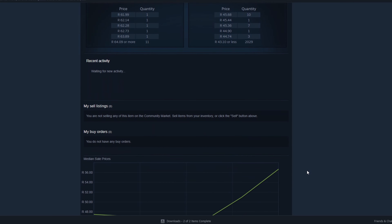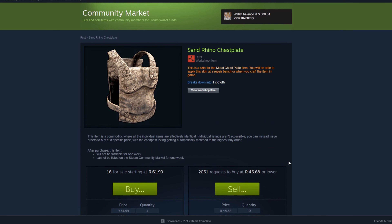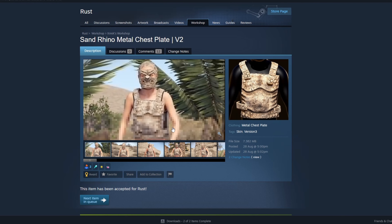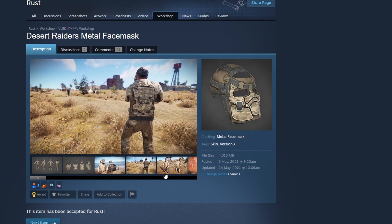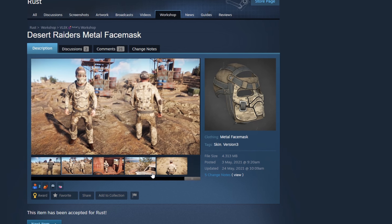How's it going? This is Draco here. Today I just want to talk to you guys about the Sand Rhino set in Rust. I think this is going to be a fantastic investment. Forest Raiders was a really good set and especially good camouflage for the desert side, for sand as well.